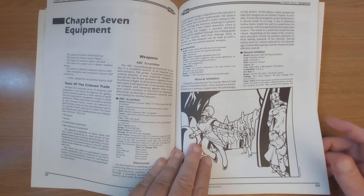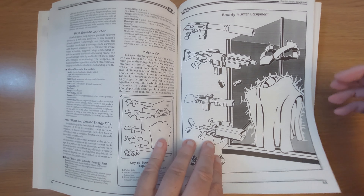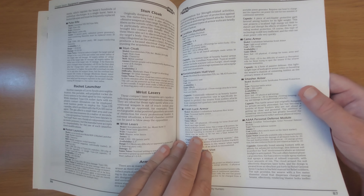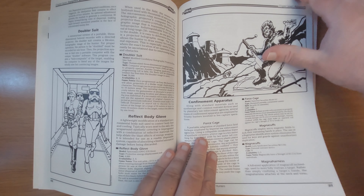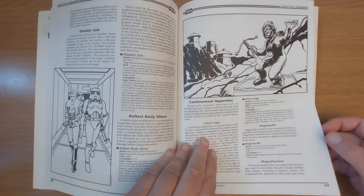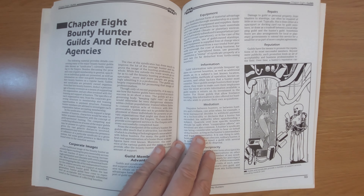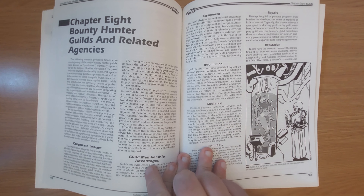Then we've got equipment. A lot of this is for taking people down rather than actually killing. We've got neural inhibitors, ABC scramblers — basically electromagnetic pulse weapons for shutting down ships — grenade launchers, energy rifles, hunt suits, wrist lasers, rocket launchers — all the stuff you'd see on Boba Fett. Smash armor, camouflage armor, reflective body gloves for sneaking around, force cages for restraining Jedi, motion sensor arrays, flares, and an armorer droid.